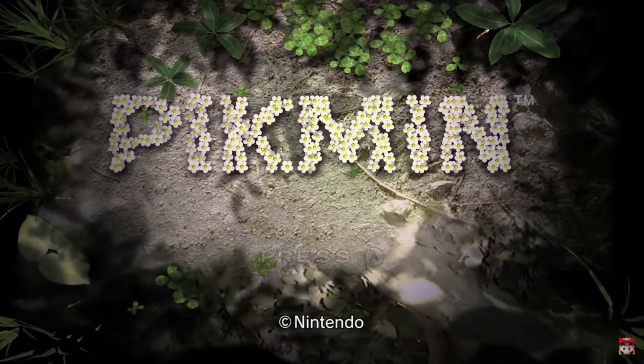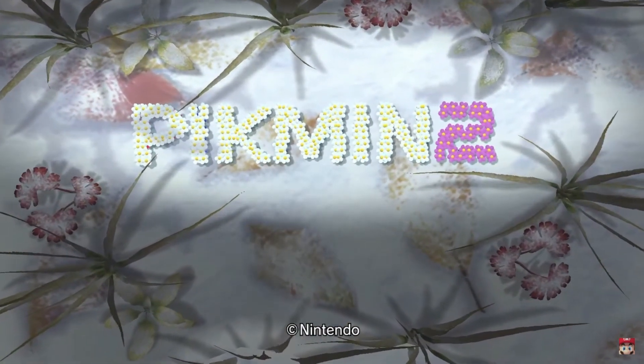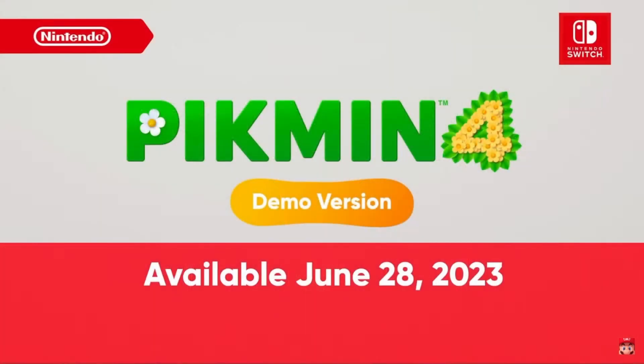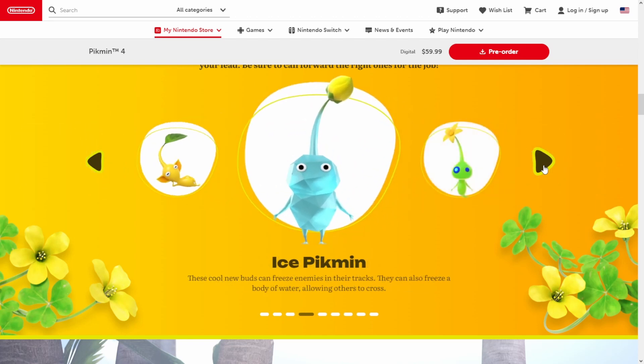That's all for the trailer, but they go on to reveal HD ports of Pikmin 1 and 2, which are out now, so make sure to go pick those up. The product placement in Pikmin 2 has been unfortunately removed, and I don't know if they've patched all of Pikmin 1's glitches, but either way they're well worth it, especially if you haven't played the games before. Apart from that, a demo of Pikmin 4 comes out on June 28th. However, that's not all I've got to say — there's still more to discuss, such as things shown on the website and some more speculation for things still unconfirmed.